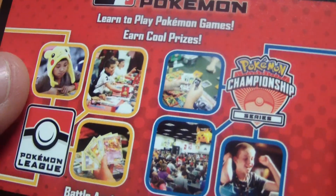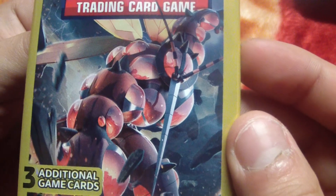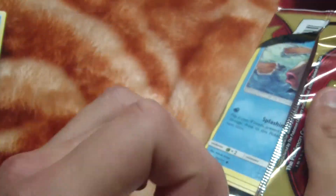That was pretty good. Now the Sun and Moon Crimson Invasion — what is that Pokemon? It's a cherry, you know, the cherries you pick out of the tree.